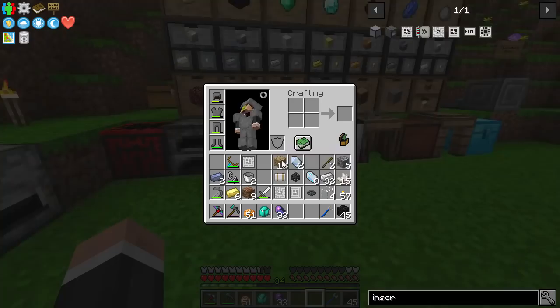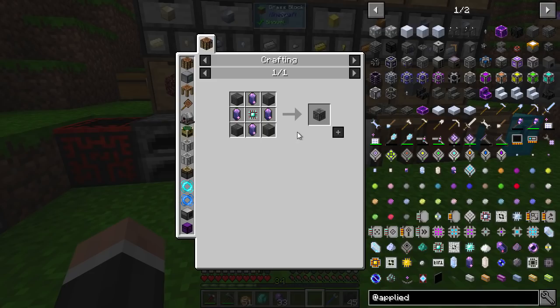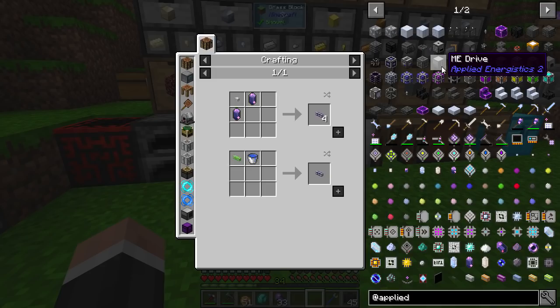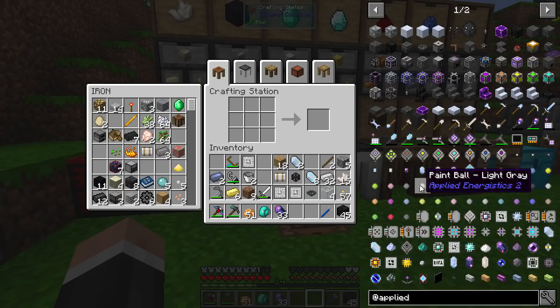Onwards to our next thing — an ME system. The first thing we need, if we look at Applied Energistics, are the things you'll need to set up a very basic ME system. We will need an ME controller, and you can see we need Skystone blocks. We need another engineering processor and some pure fluix crystals. We need an ME drive, glass cable using some fluix crystal and some quartz fibre — that's just any type of crushed quartz and some glass. That's where we'll put our storage cells, which are basically like hard drives and will digitally store items. We will also need a crafting terminal — we want an ME crafting terminal because we want to actually be able to use this system to craft items.